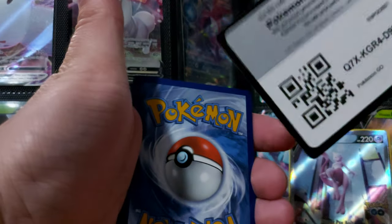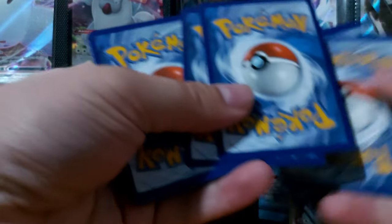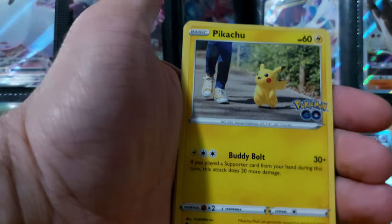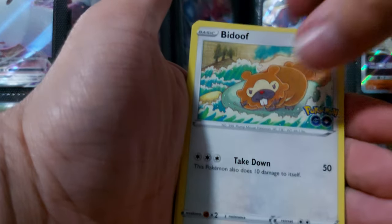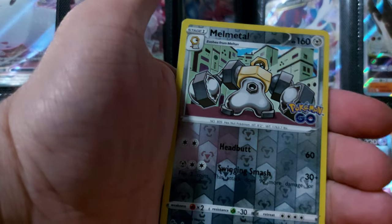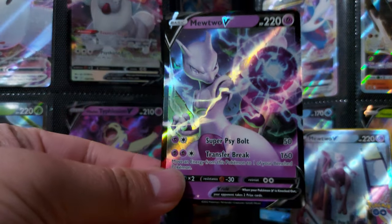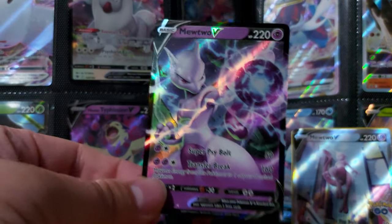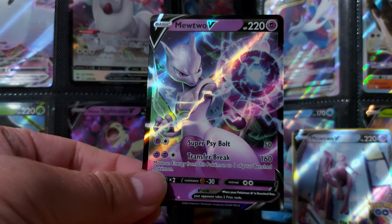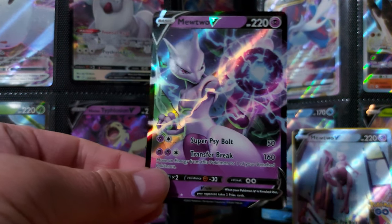Alright guys, let's see if we can beat Mewtwo in this last one - if not, Mewtwo is the winner. So we got Wimpod, Pikachu, Squirtle, Grass Energy, Wartortle, Solrock, Lure Module, Reverse Holo Melmetal - and the final card is another Mewtwo V! Okay guys, two Mewtwos in this pack! This reminds me of a video I did not too long ago where it involved two special Mewtwo cards - two Full Arts, except one was a Rainbow Rare. I'll link that video below. But guys, we got two Mewtwos!